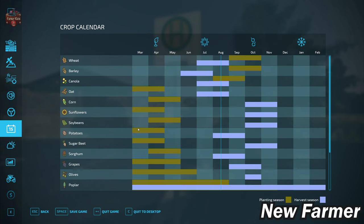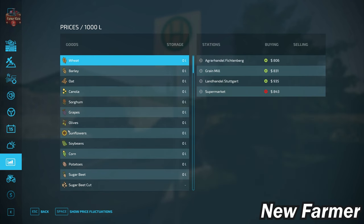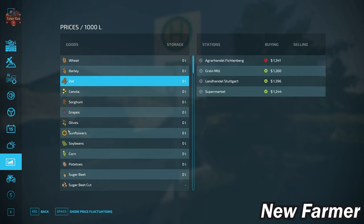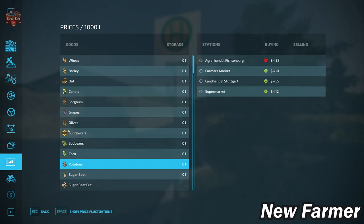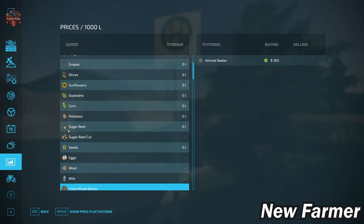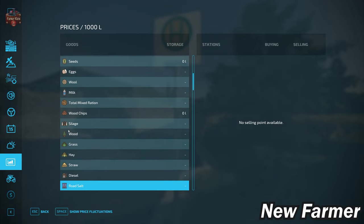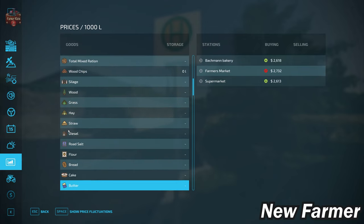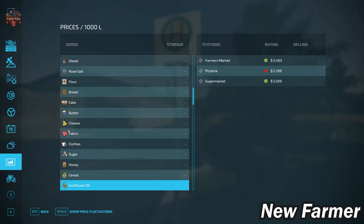With respect to our crop counter, we do have the standard base game crop selection available on this map. Looking through our prices screen, we do indeed have the ability to sell all base game crops included on the map, as well as eggs, wool, milk, silage, hay, straw, and grass. We also have the ability to sell all base game production items, which is always good to see.